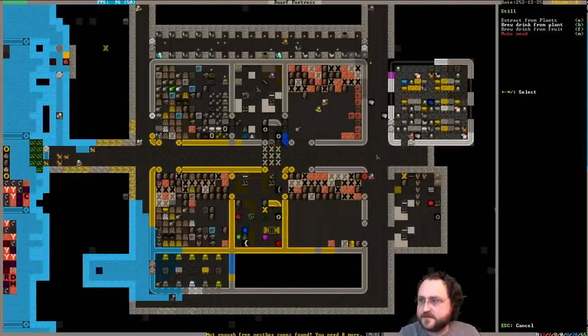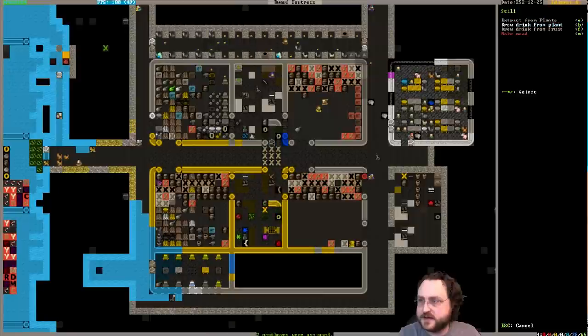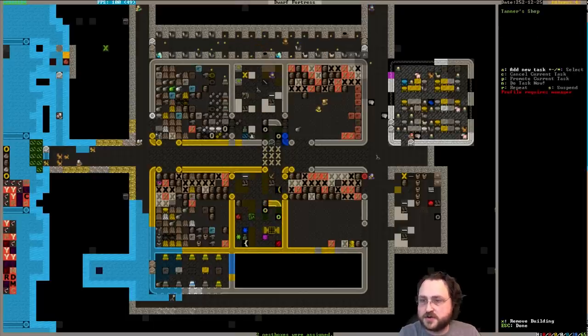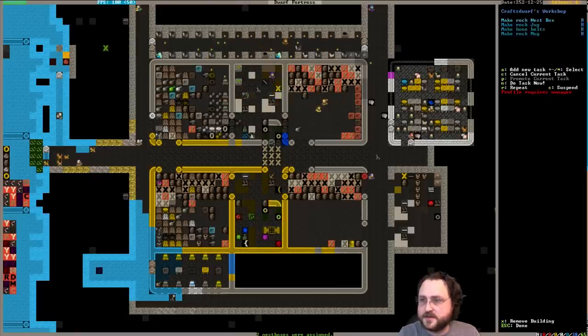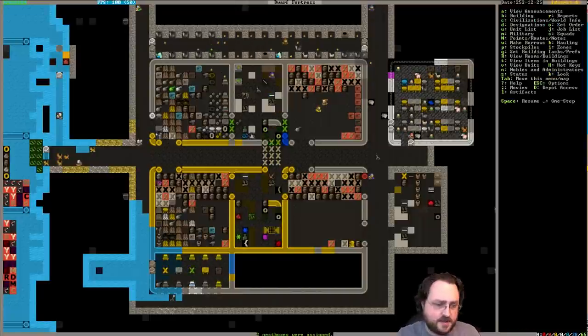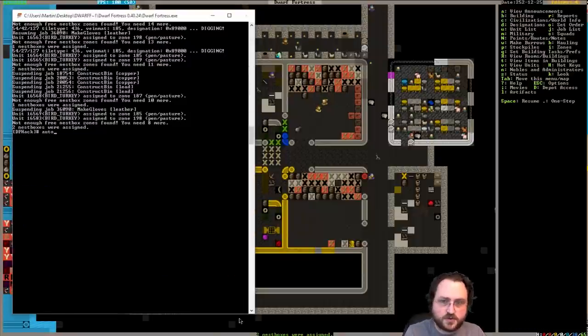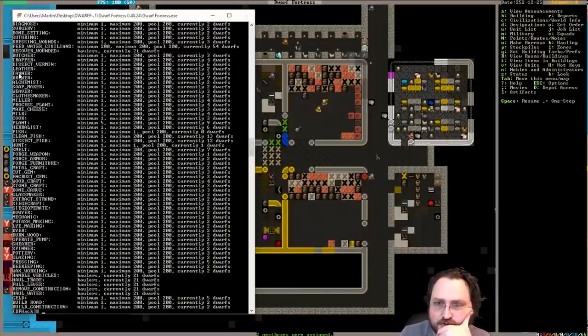Not extract - cancel. Brew drink from plant. I don't know. Brew drink from fruit in case that's a thing. We've got the repeating job turned on. Let me make sure that we have a minimum number of brewers, although I'm sure we do. Brewer - currently seven dwarves are assigned to be brewers.